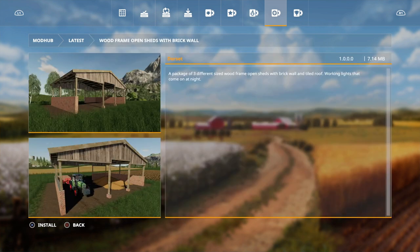Then we've got something a bit different - a package of three different size wood frame open sheds with brick wall and tiled roof. Working lights come on at night. And they're actually showing you've got some crop on the ground, so hopefully they don't spill out through the walls.